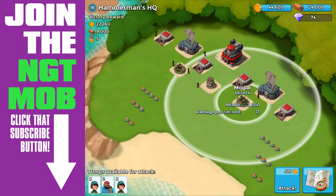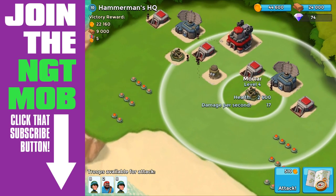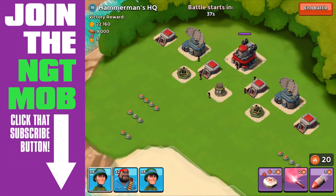We're just scoping it out. He's got 2 mortars and the MG sitting out in front of his base. If you're at a higher headquarters level with more upgraded troops, this is going to be a cakewalk. But we're trying to do it at the lowest level possible. I don't want to rank up and then come back and run these bases — I want to show you how to beat them as quickly as possible.